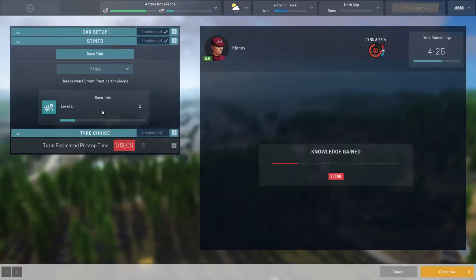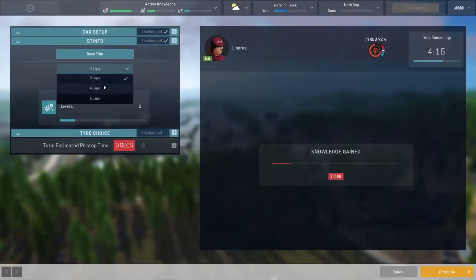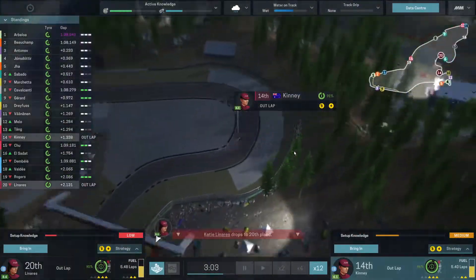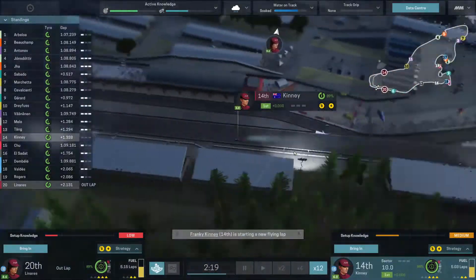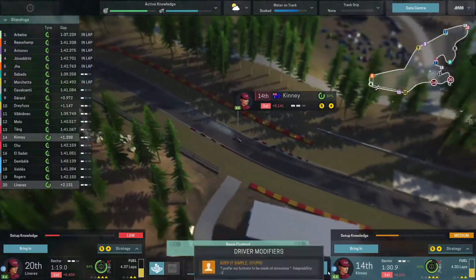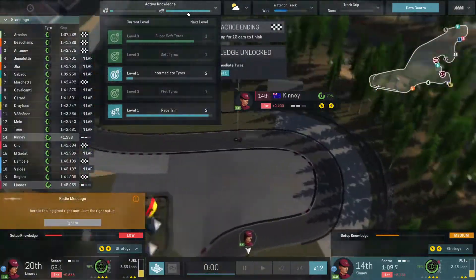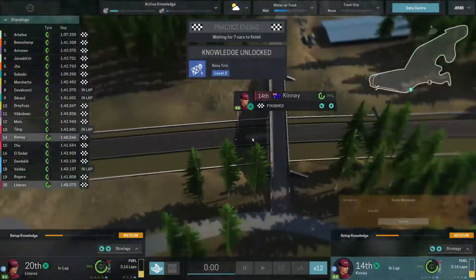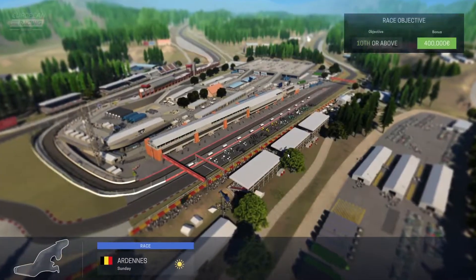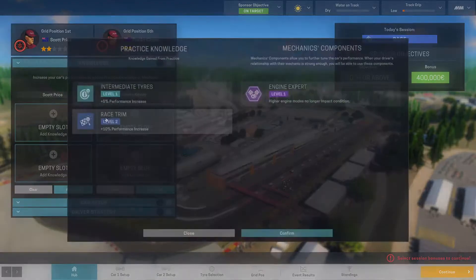I prefer getting knowledge over squeezing out that last five percent when we already have a good start. Let them do a few hot laps and gain as much knowledge as possible — we need to bring them back in and put them on the intermediates otherwise we won't get much knowledge. With two minutes left, I'd love to get to level two — and yes, level two! That's great, especially with our drivers' knowledge gathering being so horrible. A level two is a nice little bonus to our lap times.